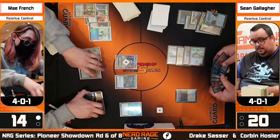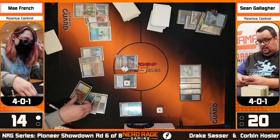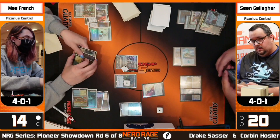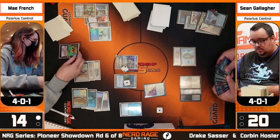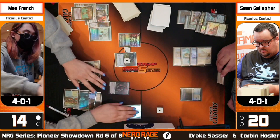Traditionally your best ways to pressure planeswalkers in this matchup are Shark Typhoon — but Sean seems pretty low on those. He's relying more on things like the Wandering Emperor. Things like Chrome Host Seedshark, your own Wandering Emperors, or a Teferi you can sit down and start upticking while using removal spells to pick off all the relevant creatures — a Get Lost going after a shark, an Absorb to fight. You need to keep the board clear; the Wandering Emperor doesn't win quickly but will win if all you're doing is drawing cards.